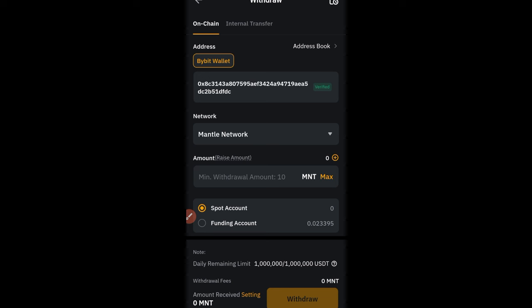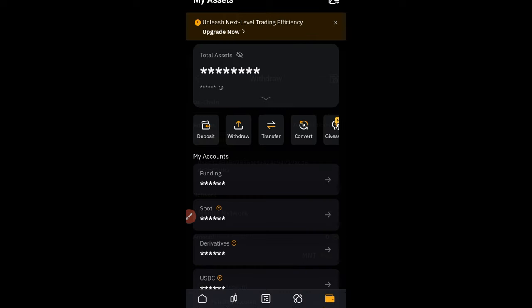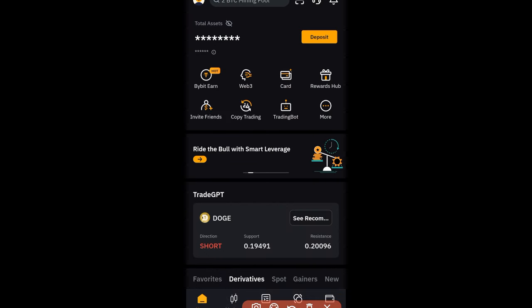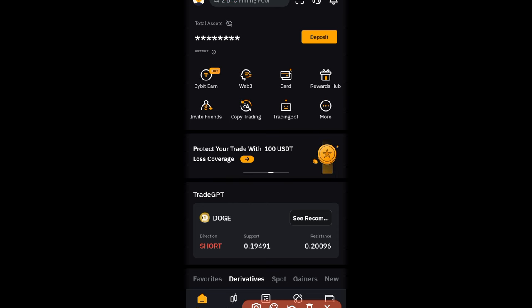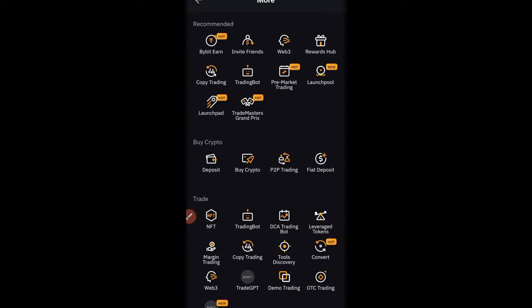To have this Web3 wallet, you need to first create one using the Bybit app. This should be the first step before you go to the withdraw option. On your home page, you'll see where it says Web3. If you don't see it, click on the more option. For those with the updated app, you'll see Exchange at the top and then Web3. Click on more and your Web3 option should be among the recommended options.